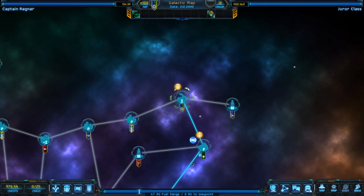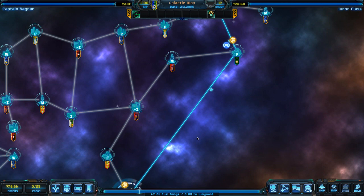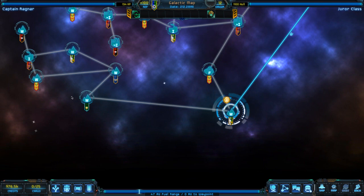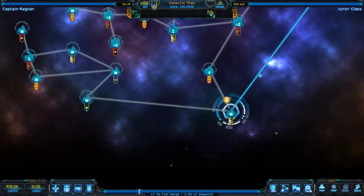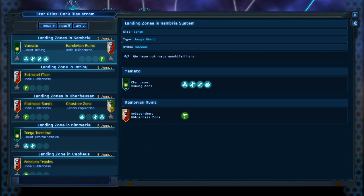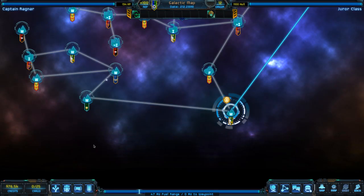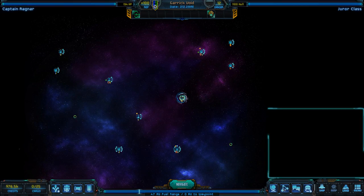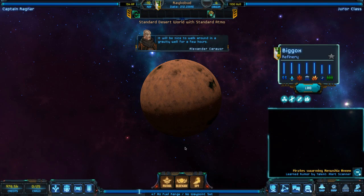We are going to continue with our plan. Because now we know we're going to get this, we're obviously going to try and track down some Xenos. So how are we going to do that? We are going to go to the outskirts — six independent systems. I know there's a lot of places to explore out here. We are going to go exploring. Let's go ahead and navigate.